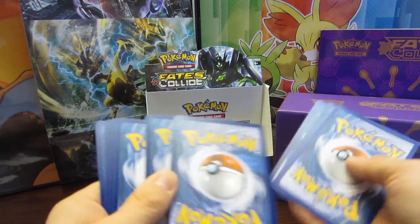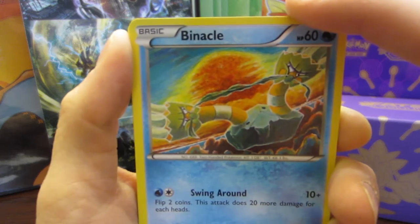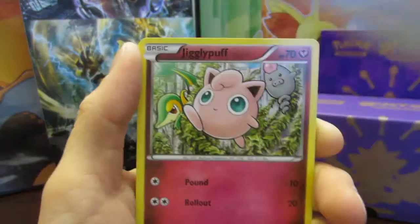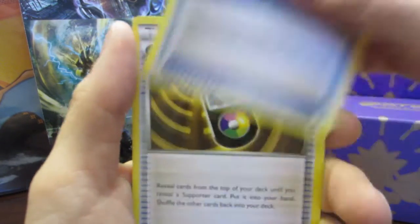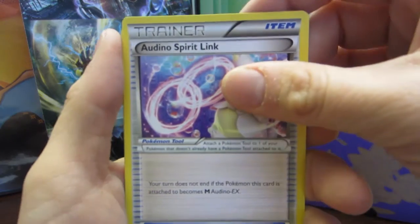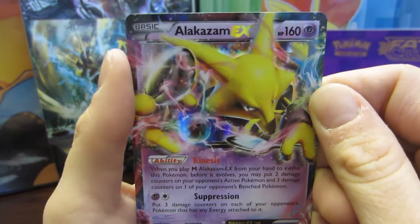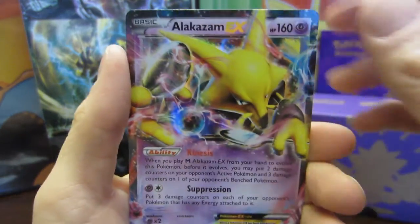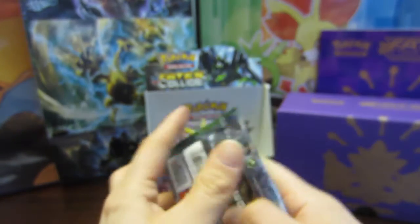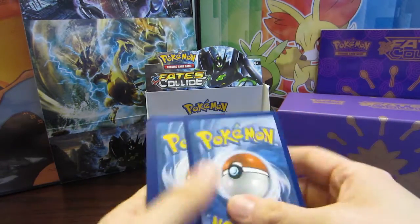I am weird sometimes. Okay, we have a Binacle, a Meowth, a Jigglypuff. I think I've called myself weird like eight times in these videos. I miss just randomly talking to you guys. Adino Spirit Link — ooh, it's that guard reverse — and here we go: an Alakazam EX! That is super cool. Look at that Alakazam EX. Look at him go. Oh my god, he's so neat. Look at his eyes — he looks kind of happy. He's like, I got my EX buddies.